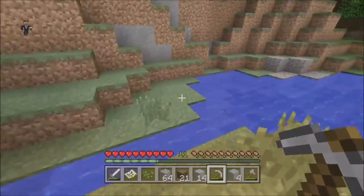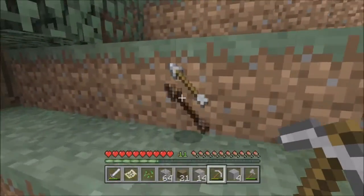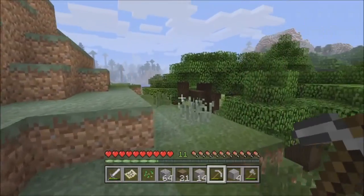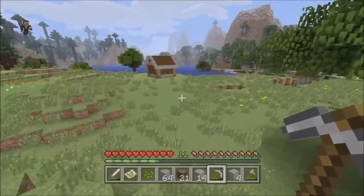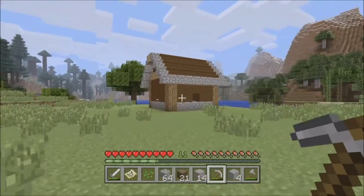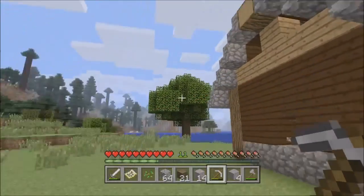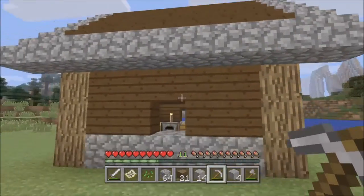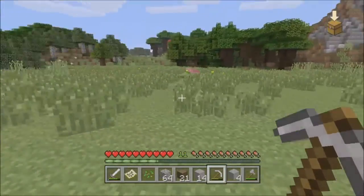We're gonna start a farm — a wheat farm until we can find like potatoes and carrots and stuff like that. I just realized on my last episode I got dropped a bow, which is pretty legit. I've never actually gotten a bow that quickly before — normally it takes forever. Let me know if I should extend the middle part of the house out more, to make it look a bit fancier. But other than that, I really like this house. The roof is absolutely amazing — I'm glad I did it how I did.